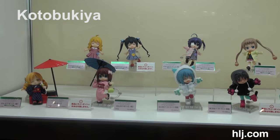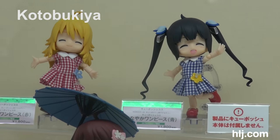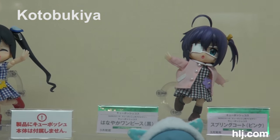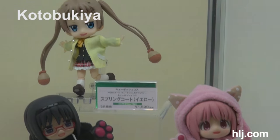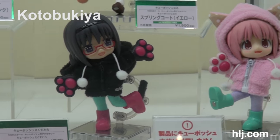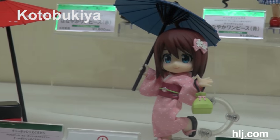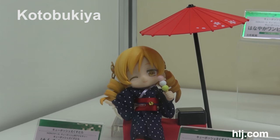Even more clothes and accessories for the Kuposh — just in case you didn't get enough. Do note that these clothes come by themselves and you have to buy the figure separately. We've got little blouses, jackets with cat hoodies and kitty hands, and even Yukata.